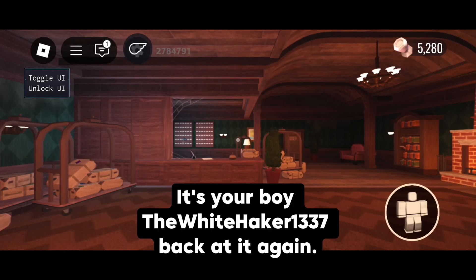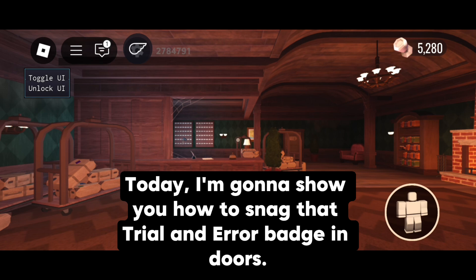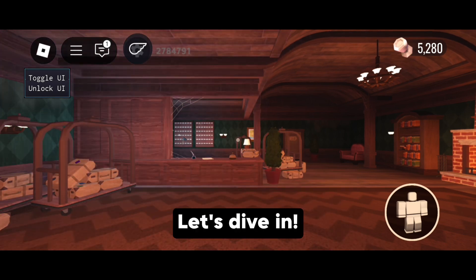Hey guys, what's up? It's your boy, the White Haker 1337, back at it again. Today, I'm going to show you how to snag that Trial and Error badge in Doors. Let's dive in!